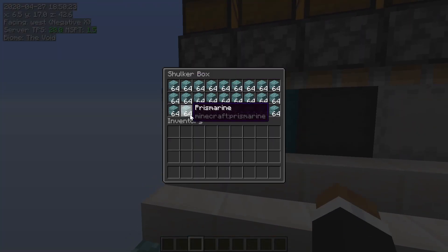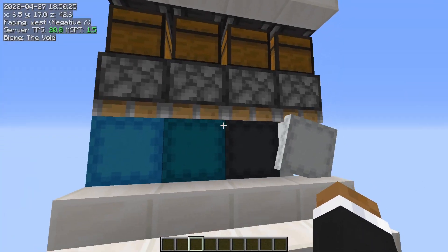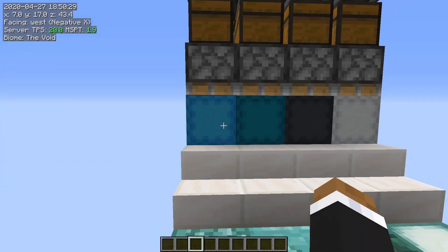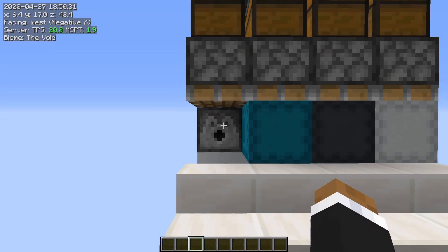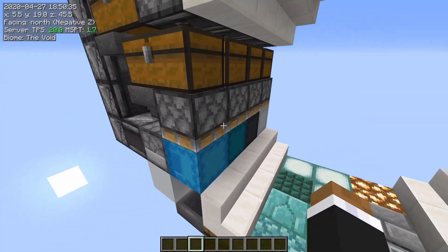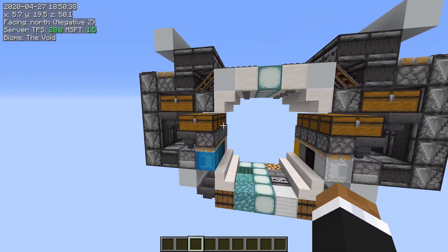All you have to do is open these shulker boxes up and grab your stuff. You can feed in more shulker boxes from the top here. So when that's empty, you can just press a button and it'll call for another shulker. And then your empty shulker can go into wherever else you want.